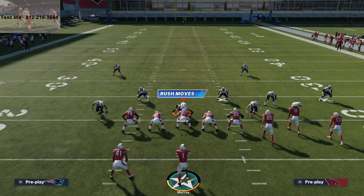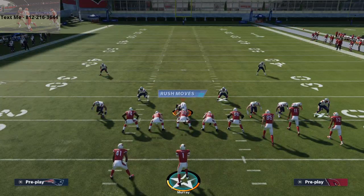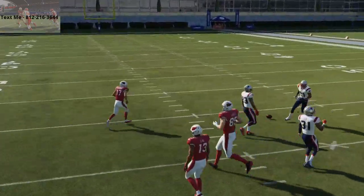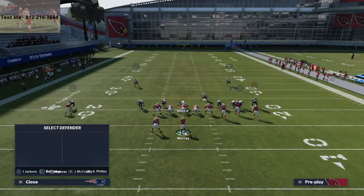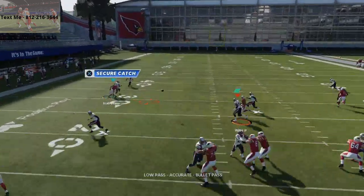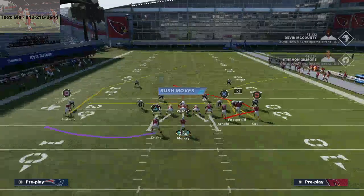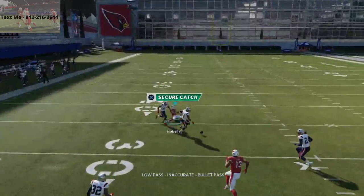So if you don't have 90-and-above deep route running and you still want to use this route, what I would recommend is — if you smart route the route, it's going to go a little bit shallower. As soon as he cuts to the inside right there, you can click on and make a catch. This is challenging, but that's what I would recommend, especially when you're facing the shade coverage over top meta. If you low-ball it, it's even a little bit more effective. Make sure you put the running back on a wheel — basically a post-flat combination to pull those curl flats away.